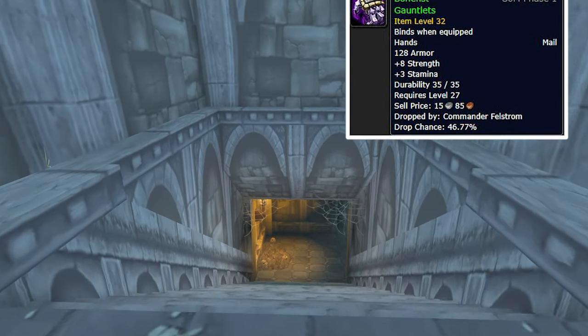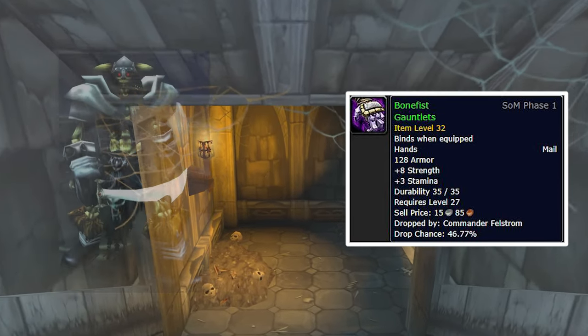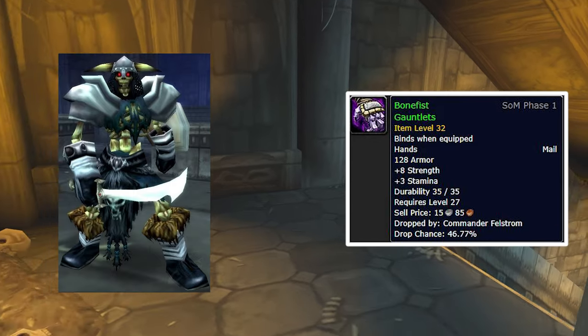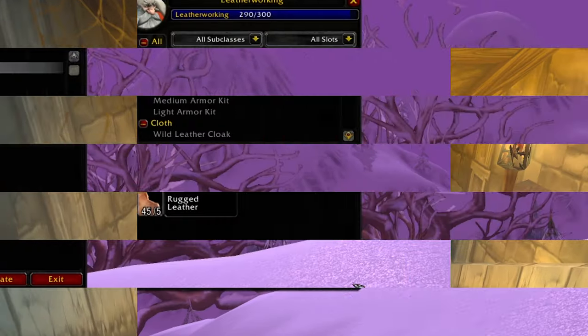Another good option are the Goal Feast Gauntlets, which drop from a level 32 rare mob, Commander Felstrom, who is located beneath Sentinel Cemetery deep in the crypts in the Duskwood.